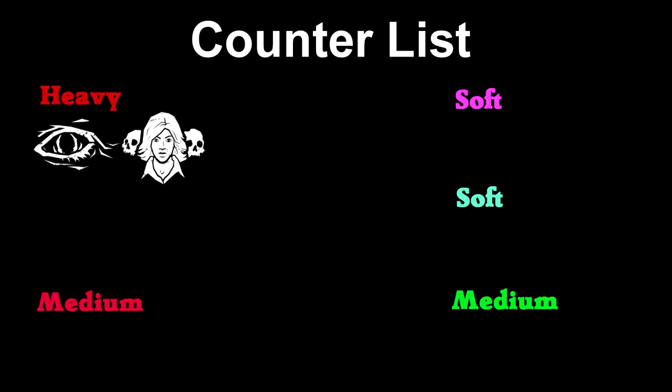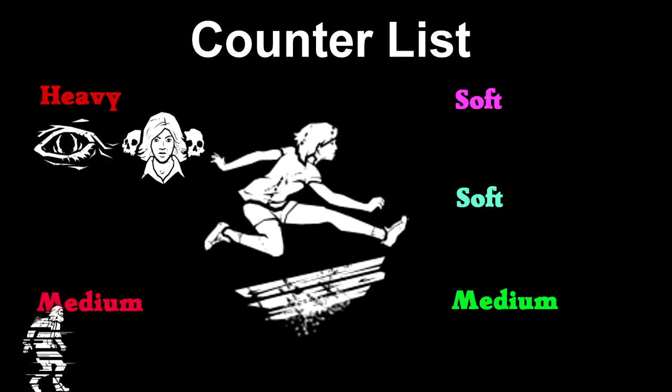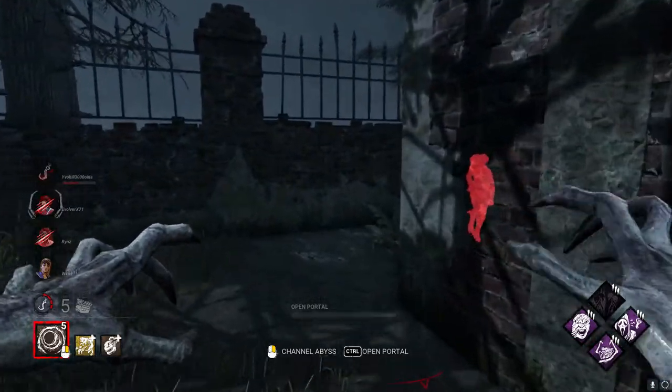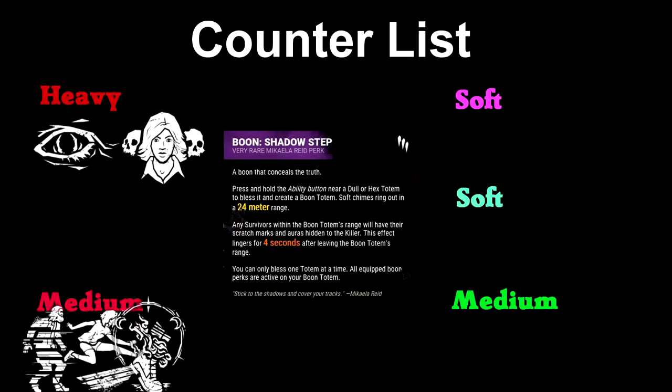On the top of the medium counter list we have Distortion, which comes with 4 tokens and will shut down I'm All Ears 4 times, taking away a lot of value. It also lets the survivor know you have the perk and they can relay it to their team. Next up is Lithe, which usually results in a waste as the survivor just runs away, putting your perk on a 40-second cooldown — though survivors likely won't get to use it more than once per chase. In fourth place is Boon: Shadow Step, which hides any aura reveal I'm All Ears gives and can benefit multiple survivors, though it takes time to set up, is area-specific, and can be found and destroyed.